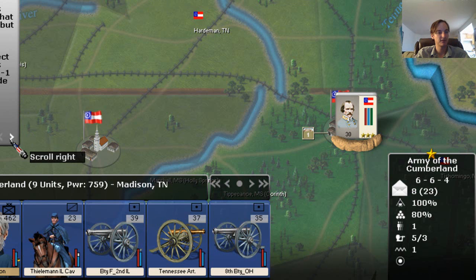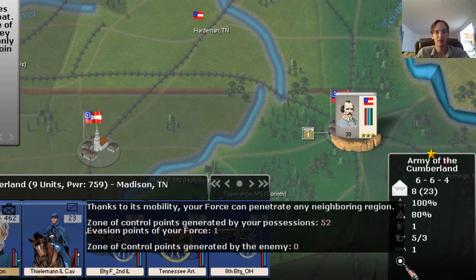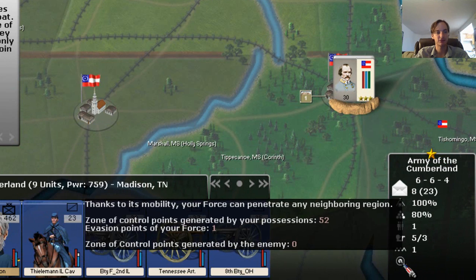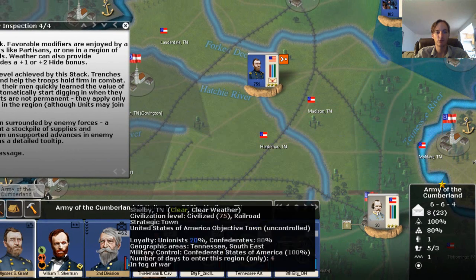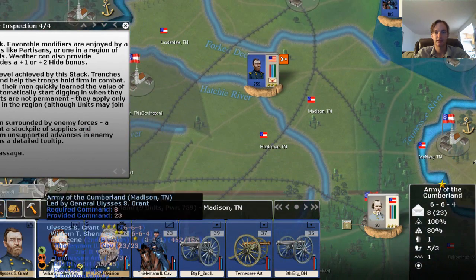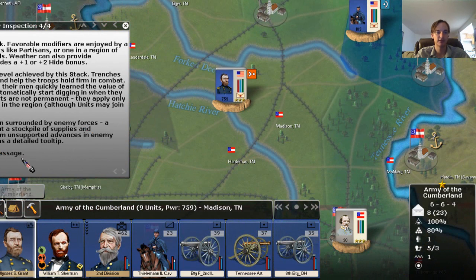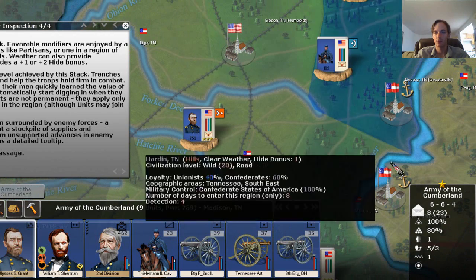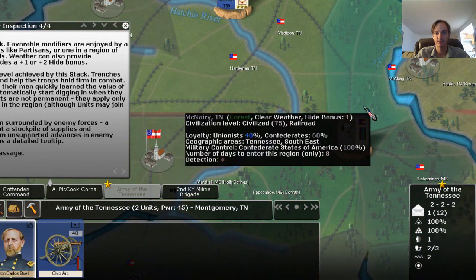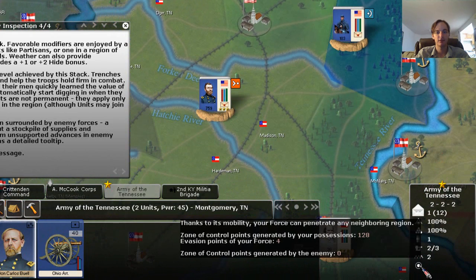Lastly, the next indicator — if this is actually black surrounded by white, what it's talking about is: if it's black, it means you are in a region surrounded by enemy forces. That can be dangerous — in other words, you can get cut off and basically supplies wouldn't be able to get to you. I'm trying to create that example, but we actually don't have that situation currently, so that's something I've never really paid a whole lot of attention to.